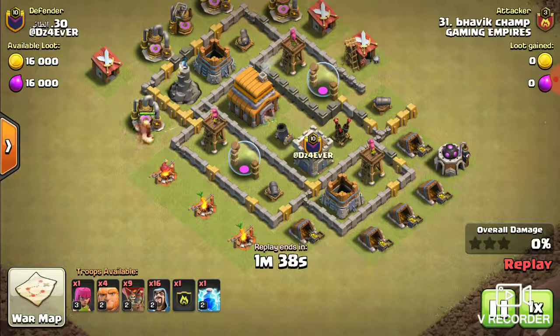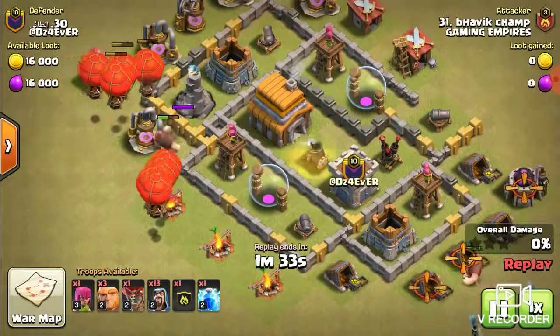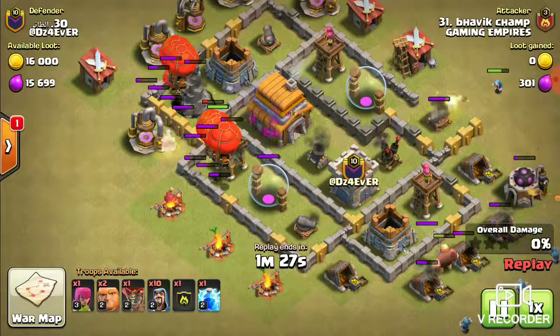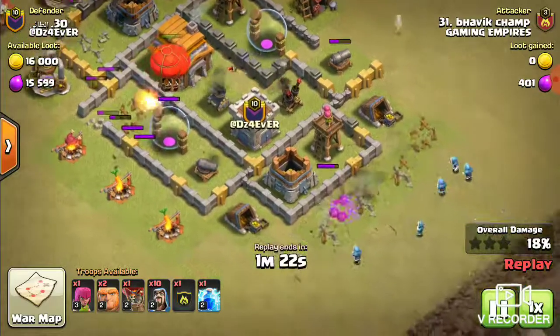I have attacked with my smaller ID here. I went with the giant to distract the wizard and archer tower on it, and started the attack with balloons. So till the giant is killed, I will get the two buildings.